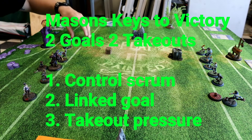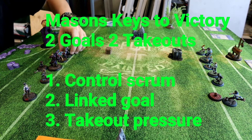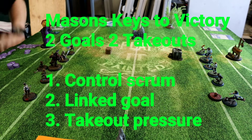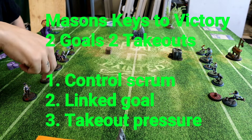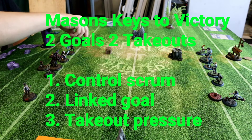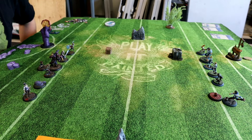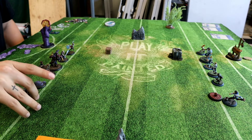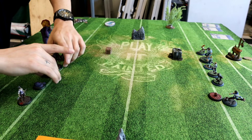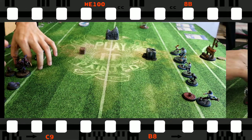For the Masons we're playing a 2-2 and can pivot to a 3-0. We want to control the scrum with the new Brick, take advantage of at least one linked goal if you're taking Harmony, and despite being a heavy goal-scoring team you've got to have takeout pressure. You have to keep your opponent honest about healing and keeping players on the pitch for activations.